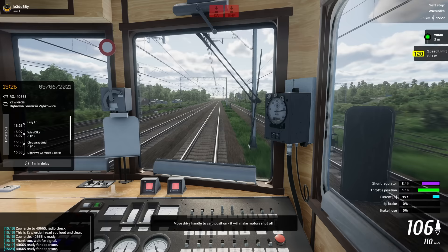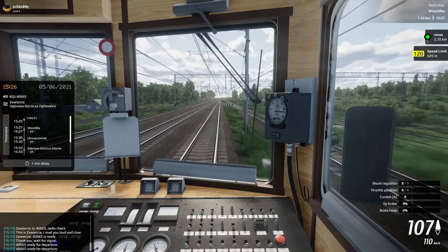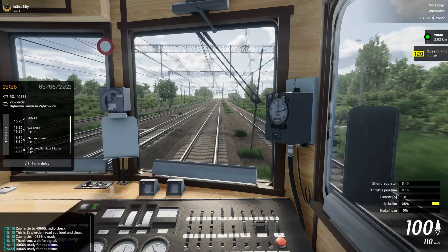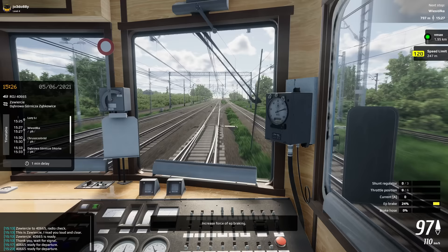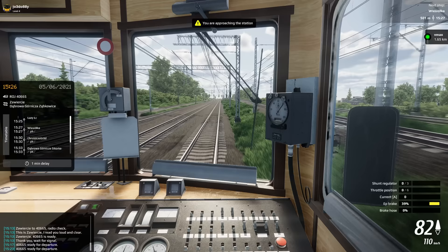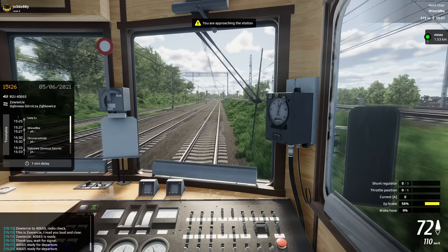I love the ticking in the background as you're driving along. The old locos do it as well - they've got a very similar front end, haven't they? Just over a kilometre until our next station, Wysoka. Move it to 40% - that should do the trick. We'll take it off to 25% - that'll do. We are approaching the station. It's half a kilometre away still. The game is starting to panic, I think, that we're not stopping at the station.